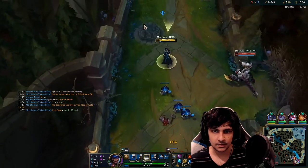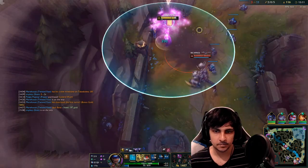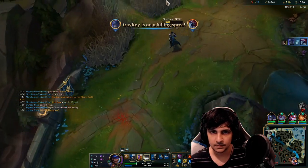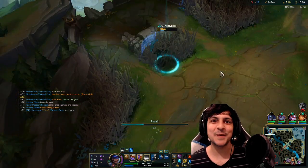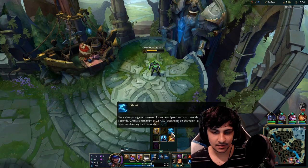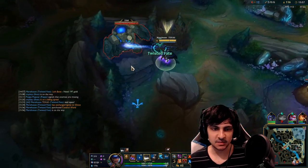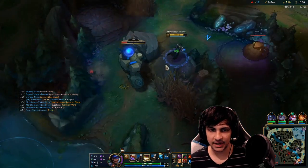This is very greedy. Okay, I have my Lich Bane — let's go! Lich Bane purchased. I'm going to go ahead and get my Ghost here. I'm very strong. Let's pick up this blue buff and then I'm going to see if I can help out my bot lane right now.